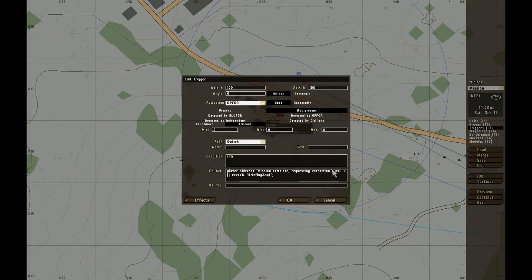I basically forgot to do: task object 1, set task state succeeded. And then: player set current task task object 2.